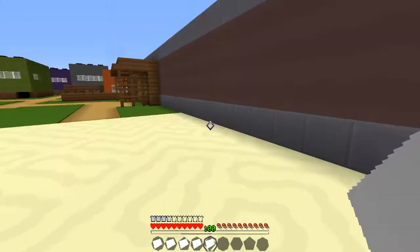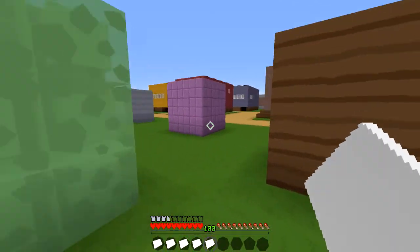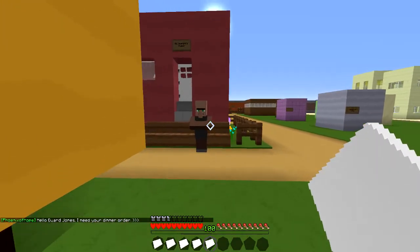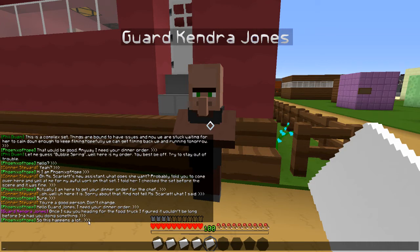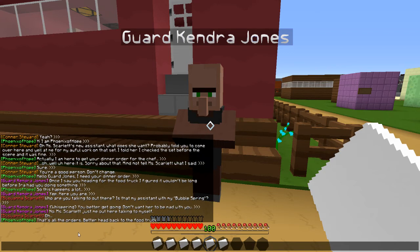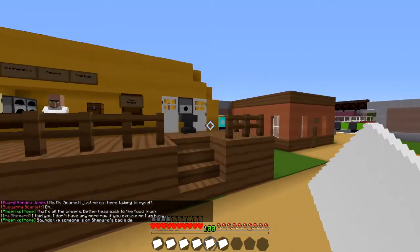Well, there are no tools in there now. I guess that this is the set. There's definitely some things we could check out, but I'm just going to follow the story for now. Oh, I need the guard's order — shoot. 'Once I saw you heading for the food truck, I figured it wouldn't be long before Ira had you doing something.' So this happens a lot? 'Yep — here you are.' 'Who are you talking to out there? Is that my assistant with my bubble spring?' Whispering: 'you better get going — don't want her to be mad with you.' Oh, she's a bit rude.